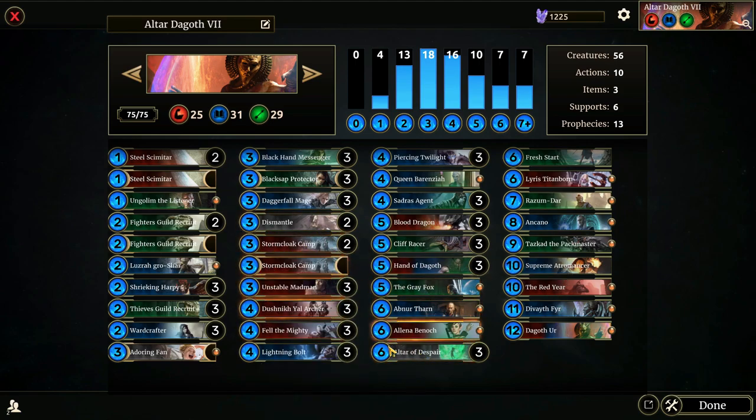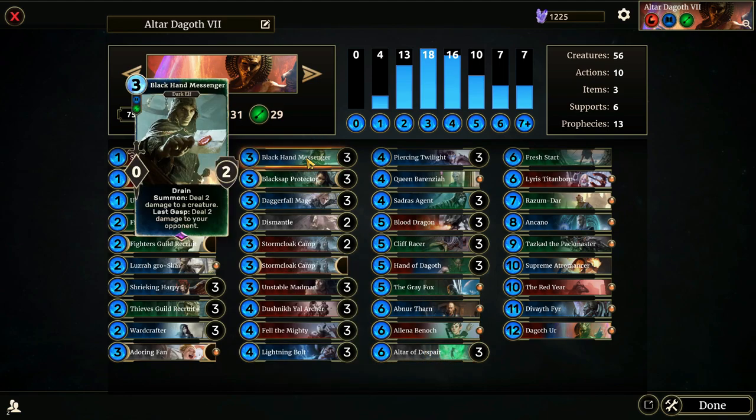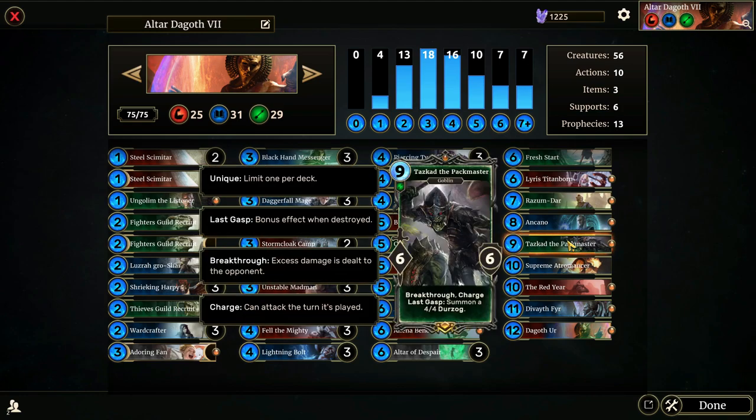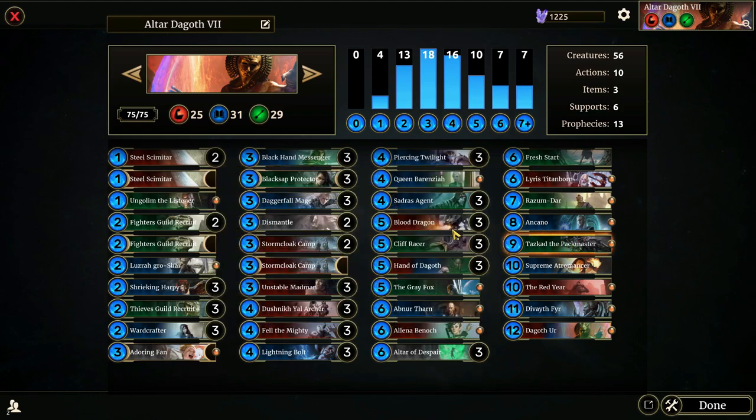We have a couple creatures with Last Gasp abilities that trigger well with the altar — Black Hand Messenger and Sadrus Agent. Taz'Cat also has Last Gasp but we don't really want to be sacrificing him. You'll notice we have a lot of two-drops and three-drops, and as we go up the curve the number decreases. We peak at three-drops, then down at four, down at five, then six and seven flatline.